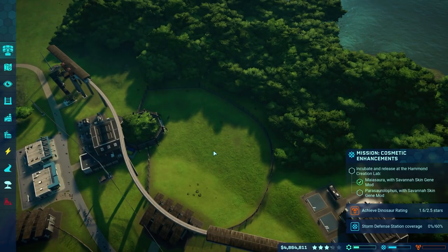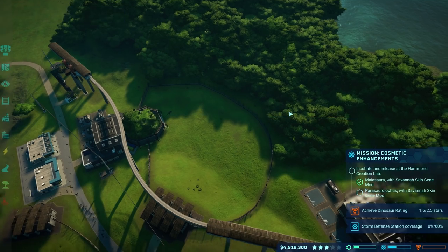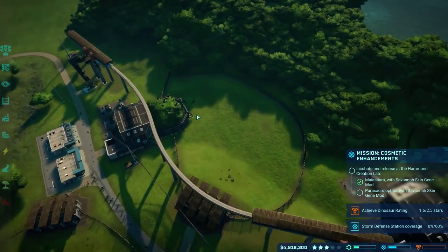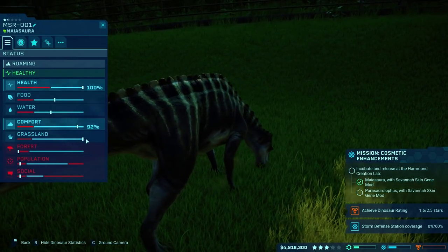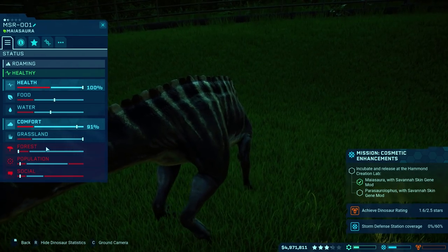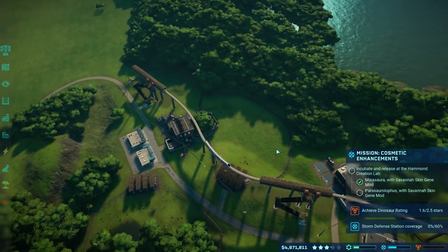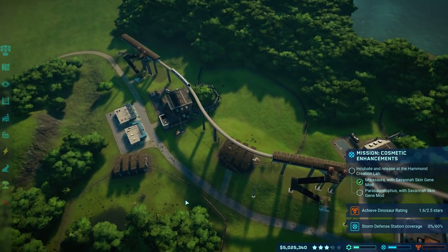This guy though — we need to tranquilize him and move him into a pen because here he doesn't have food or anything. Looks like he's pretty fine with just about any amount of grassland or forest, so that should be good. We'll get him moved into this pen down here and it should be all good.